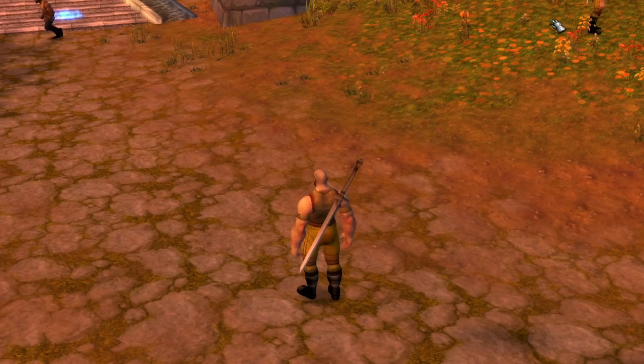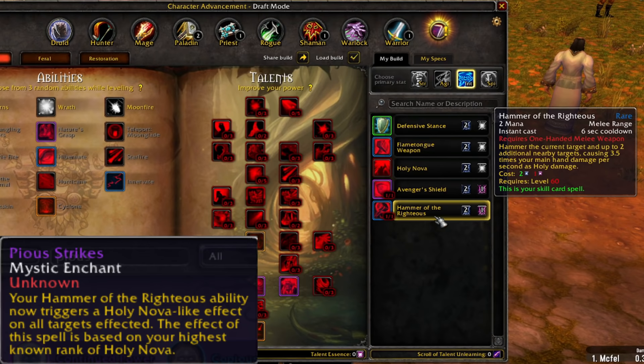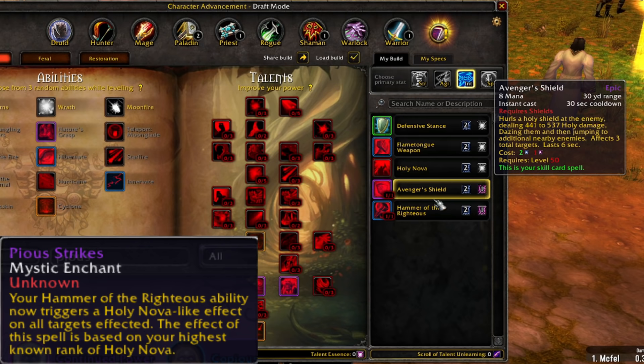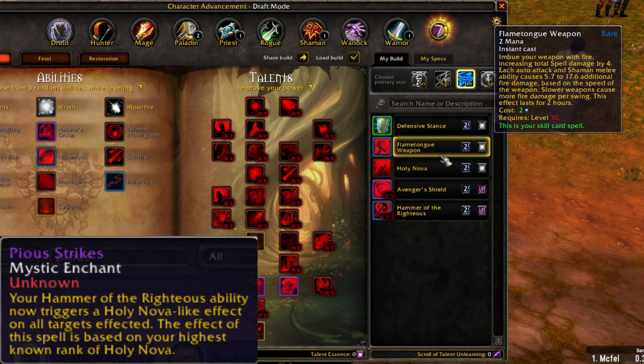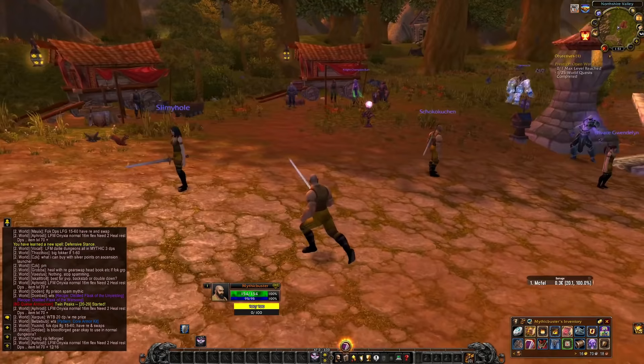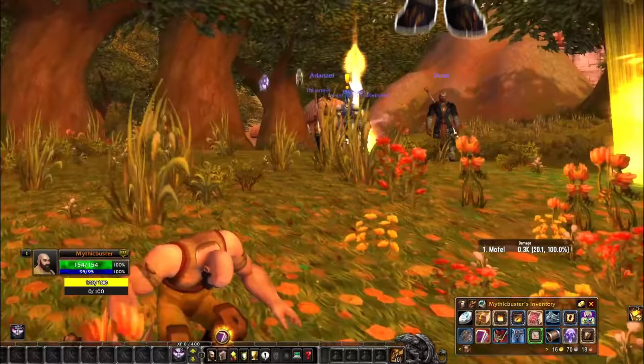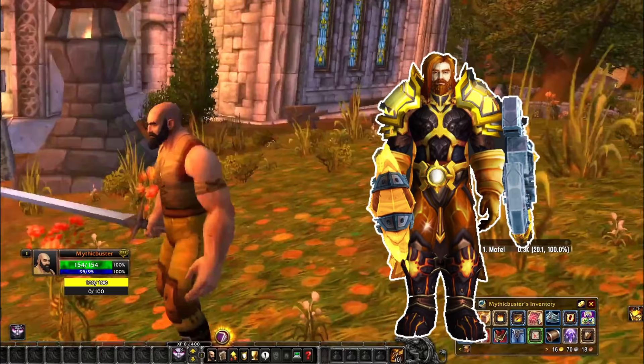Currently I'm theorycrafting a spell power based tank that utilizes things like pious strikes, which goes with the Hammer of the Righteous and Holy Nova, using Avenger's Shield, hopefully pulling things like consecration, holy wrath, maybe popping on the flametongue weapon because I had the gold card. Does that extra fire damage, just extra threat. Right now I'm rolling for my abilities. The point is to do some actual mythic plus, but I wanted to create something we haven't done before that can basically mow through it like it's nothing.